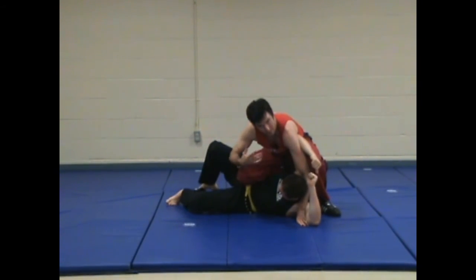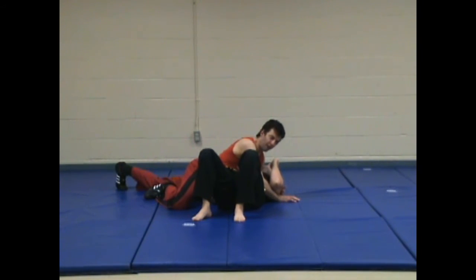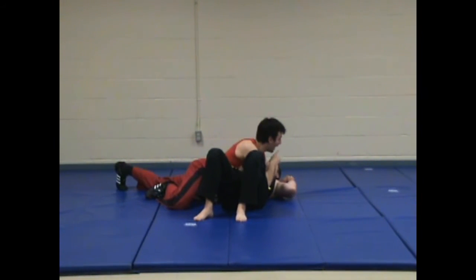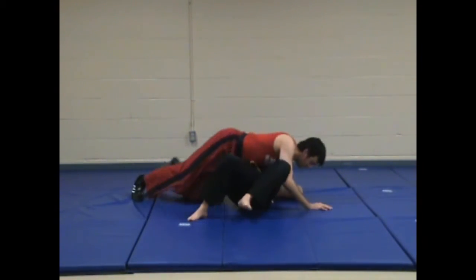So that is an option as well. I'm going to show that from one other angle. So I'm in side control far up position and I transition to gibble. From there, instead of driving my shoulder down to the ground, I'm going to drive my shoulder up this way so that he rotates up higher, and drive my left knee into his spine this way.